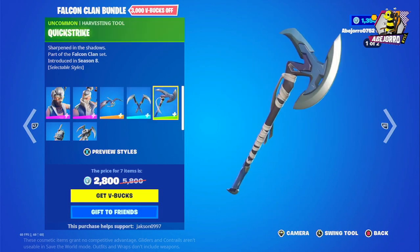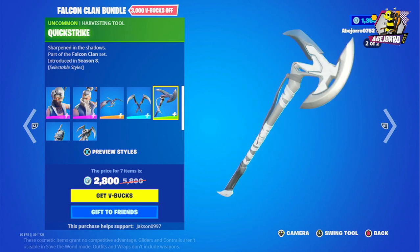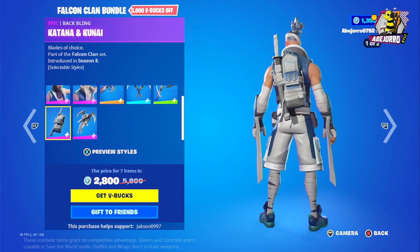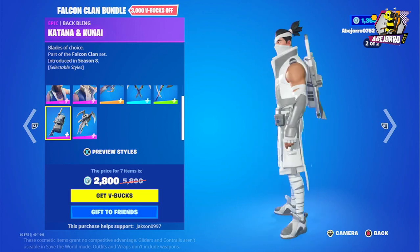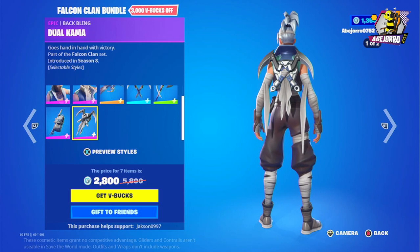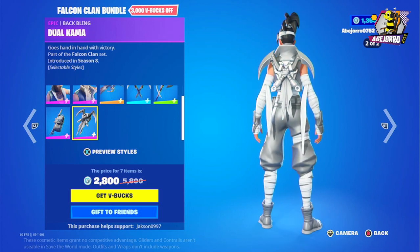You can see the Falcon glider is in two different styles. Then we have Talons, the harvesting tool, and Quick Strike. Then we have Kitana and Kunai back bling.